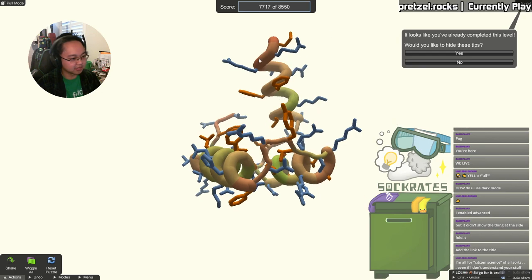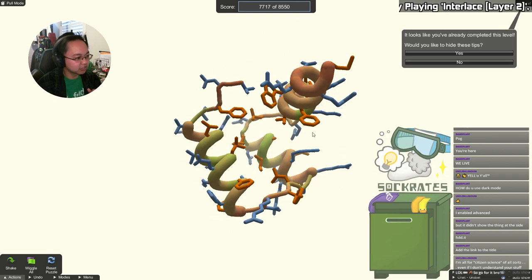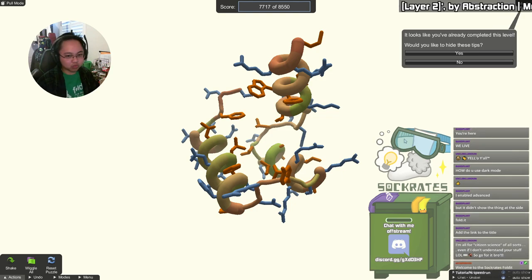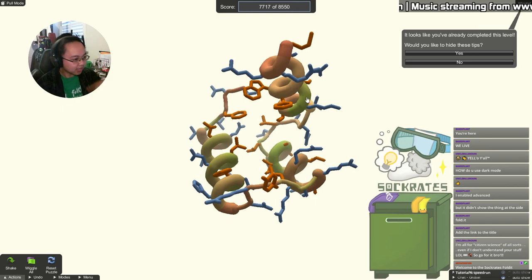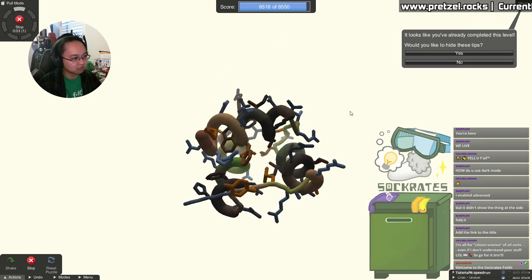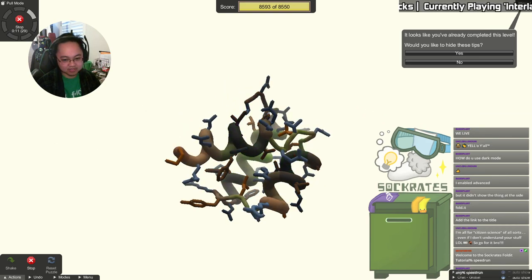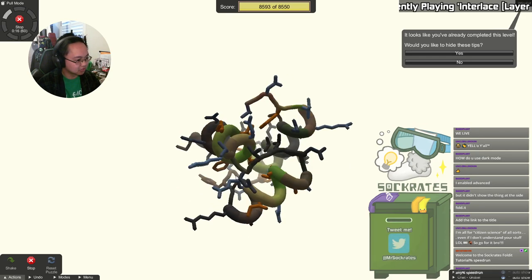Wiggle does a lot of things, so let me explain how it works in layman's terms. Wiggle is going to do a lot of math based on how your protein is currently shaped, figure out which directions it can move, determine which direction results in more points, and then move the protein in that direction to gain more points. It repeats itself ad nauseum until you turn wiggle off. The hotkey is W on your keyboard. As you can see, the score starts rising rapidly and should easily reach the point threshold — wiggle is your best friend.